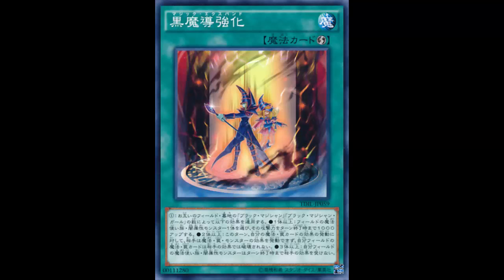Two or more — keep in mind Dark Magician or Dark Magician Girl on the field or in either player's graveyard: this turn your opponent cannot activate cards or effects in response to the activation of your spell or trap cards and effects. Also, spells and traps you control cannot be destroyed by your opponent's card effects.